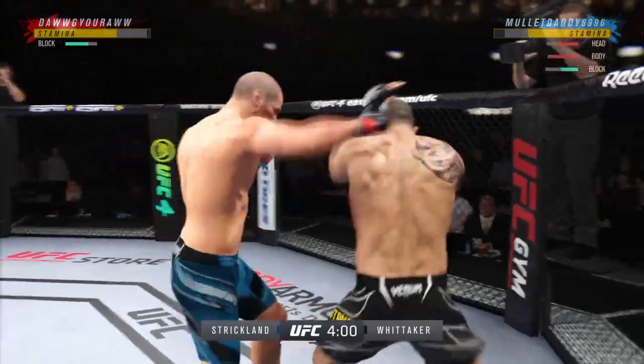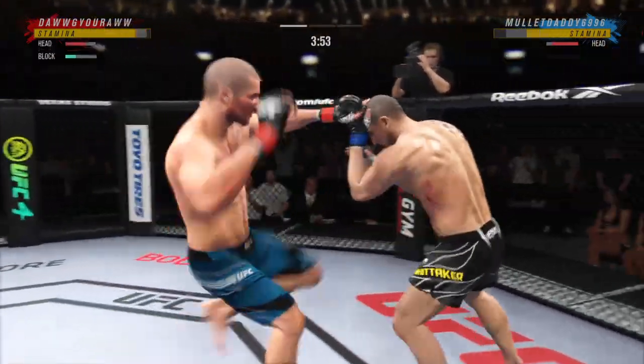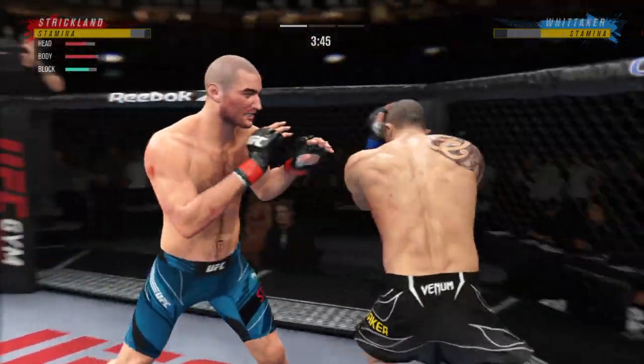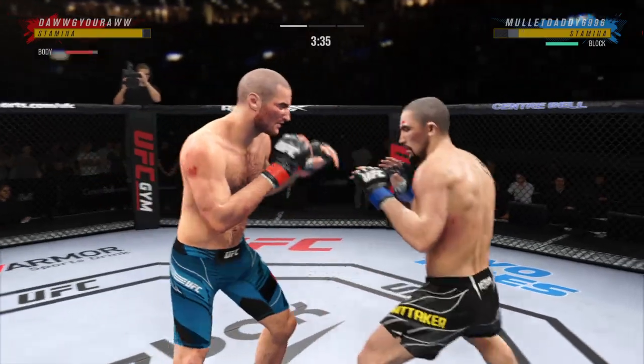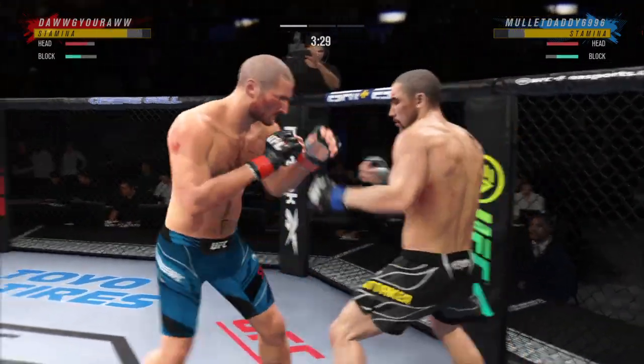We'll see if he can turn this defense into offense, but he's doing a great job blocking shots here tonight. Right now he's thinking more defensively and doing a great job of not taking any damage. Look at him working, trying to shut the liver down — all the kickboxing chops on full display. A beautifully done kick landed by this man.